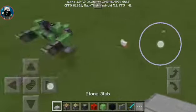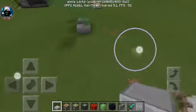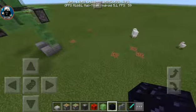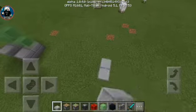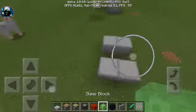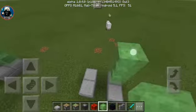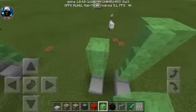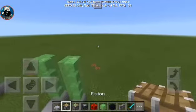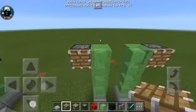First we need any kind of block — except obsidian, because obsidian doesn't move. I chose stone slab, like that and like that. We need to place one, two, three, four blocks of slime high, then a piston facing forward like that.